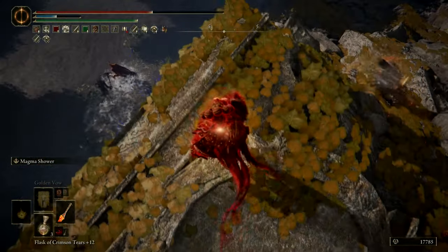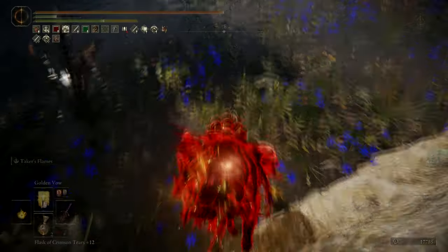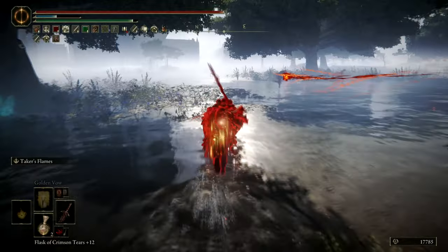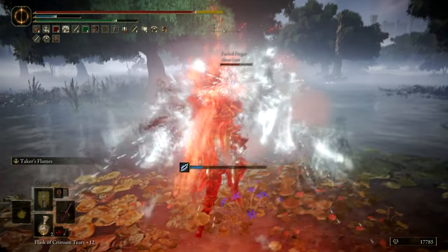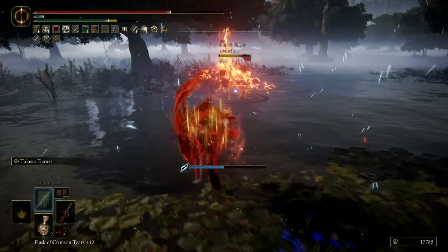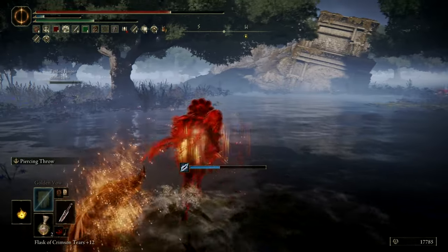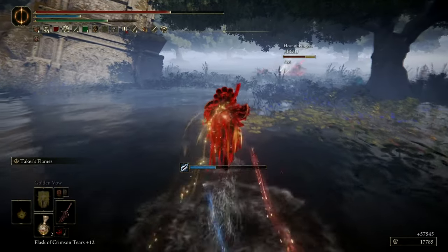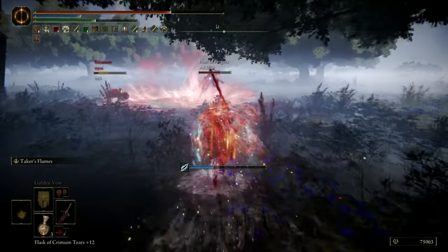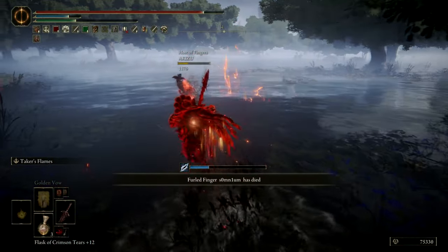Another way to use the Blasphemous Blade is when you are fighting a 2v2. In this case I have an invader friend that is helping me. I go to chase the caster and as soon as I see that he's casting something, I counter it with the ash of war. You can use it to great effectiveness when people are distracted — so in this case the host is not looking at me, so I get a nice shot.